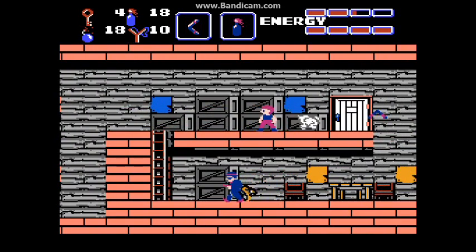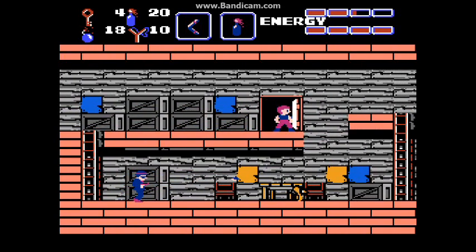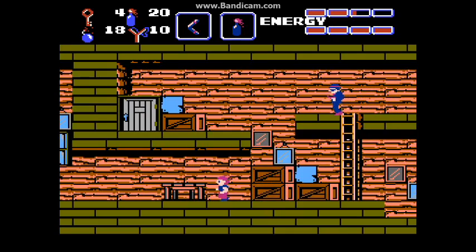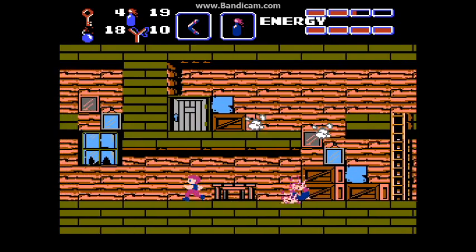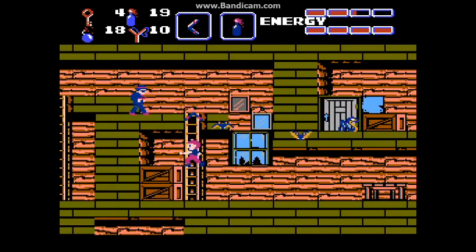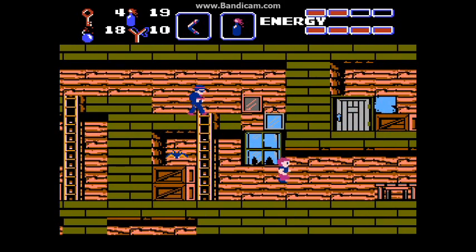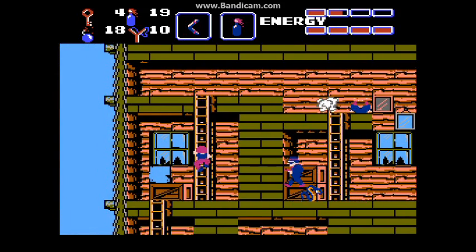That's the door we need to take — let's just wait for the snake. From here, it's pretty much a straight shot to the end. Just make sure you have one key left over. Except that there are bats. Fortunately, with a bulletproof vest, the bats and the snakes aren't gonna do that much damage.